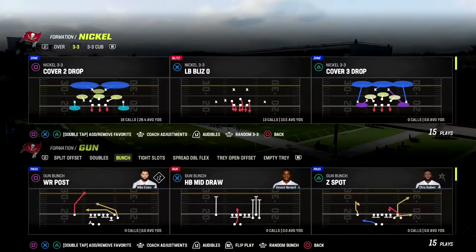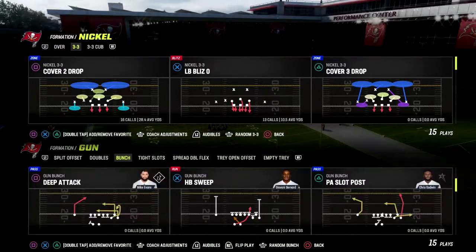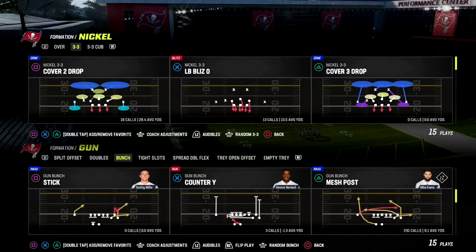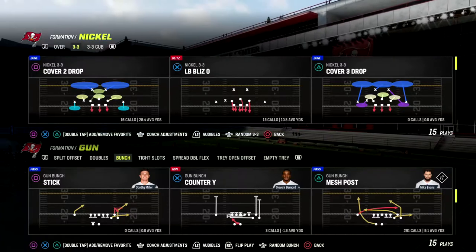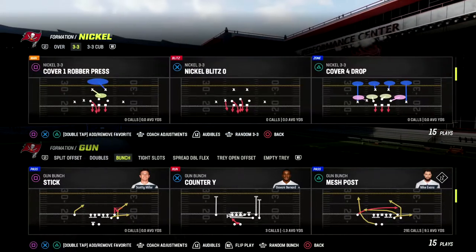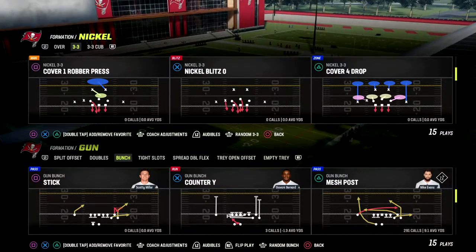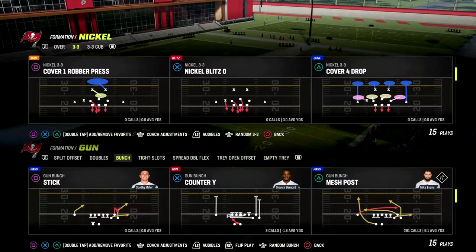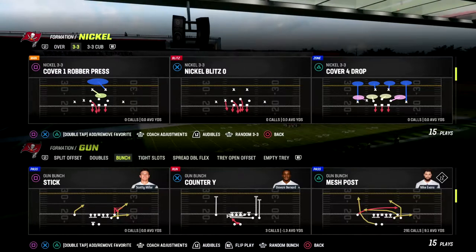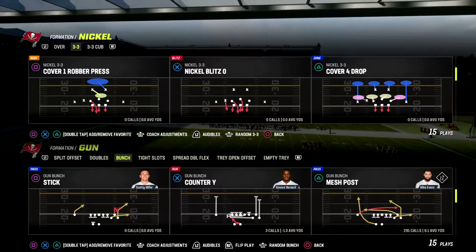We do videos every day just to help people get better at the game — break down offensive tips, defensive tips. A tip I got for you today is out of the West Coast playbook, out of the Gun Bunch. If you guys want to get my entire Gun Bunch offensive ebook, go ahead and join our Patreon. That's where you get access to all my offensive and defensive ebooks — it's only $10 to become a member, and you get access to all updates and any new ebooks that come out while your membership is active.